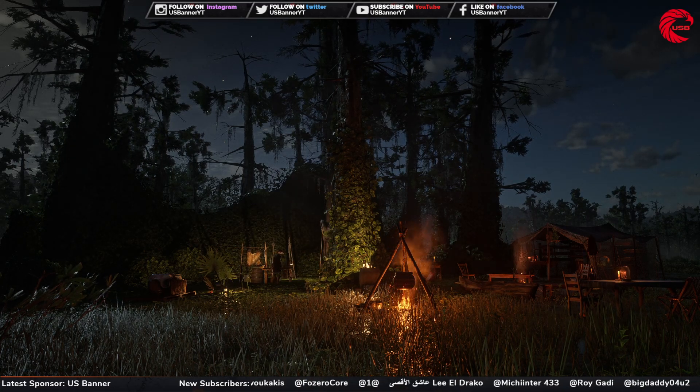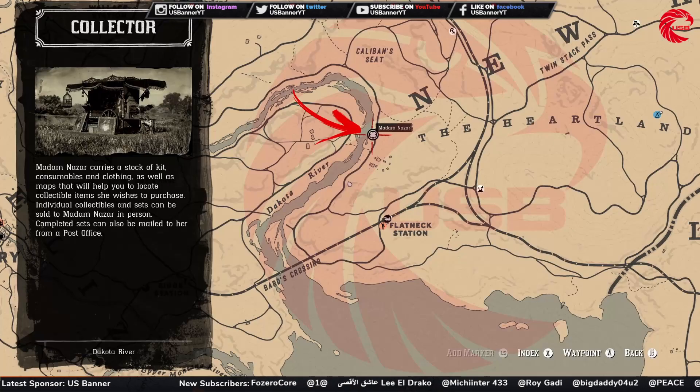First of all, we are going to start with Madame Nazar's location for today, 15th November. Here is the location for Madame Nazar today. You can first go to Valentine, go to this location beside the Dakota River, and you can find Madame Nazar. Lots of people comment that you cannot see her on the map — you actually cannot see her on the map until you go very close to this location, so don't worry, go over there and you will find Madame Nazar.